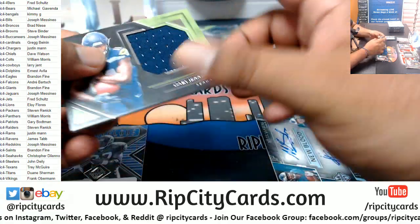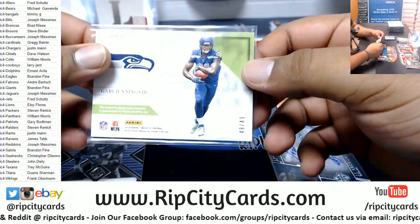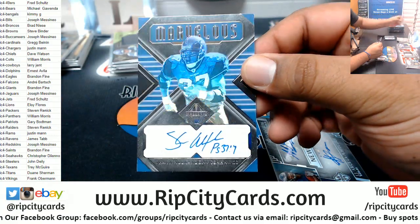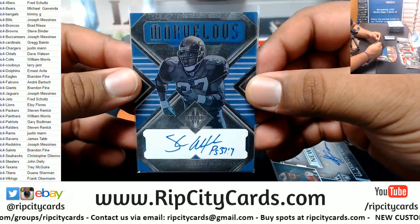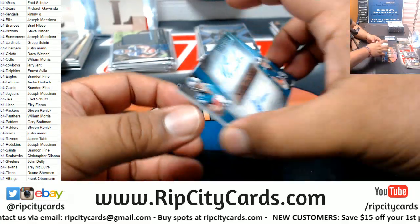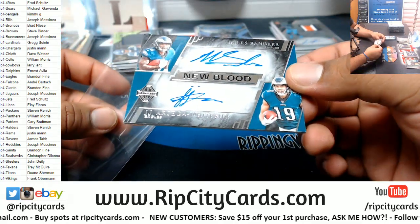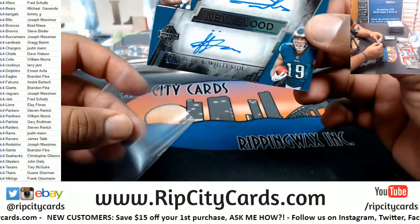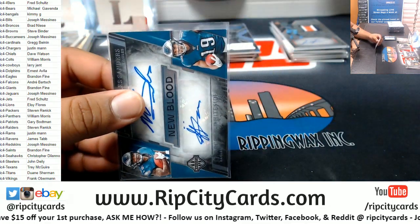Gary Jennings Jr., Seahawks relic, to 49. Shaun Alexander Seahawks filler team, mojo on card auto — there you go, number to 25. We have a dual auto — Miles Sanders and RSeagull Wide Side. They are sticker autos, but still very nice for the Eagles, number 105.